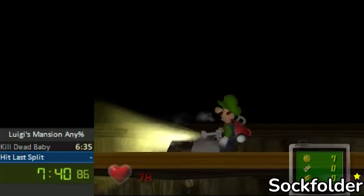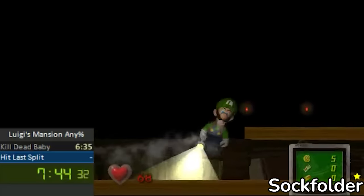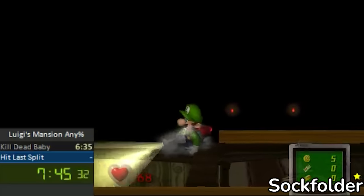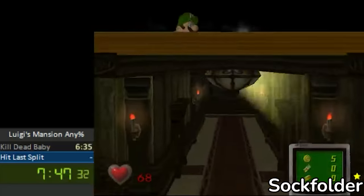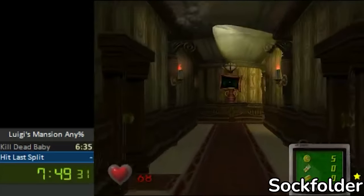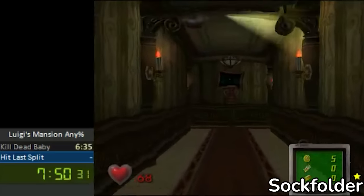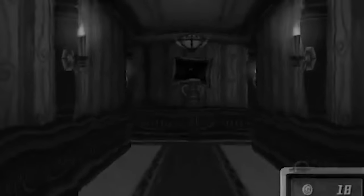Next, he performs the next skew by getting the bat to hit Luigi's right toe area for the proper angle. He then walks down this corner and rotates clockwise to clip past the wall. Sockfolder then walks above the floor 1 hallway, changing his facing angle throughout in order to keep his flashlight shining down in the hallway, preventing any ghosts from spawning, which can scare Luigi and cause him to fall down to floor 1.